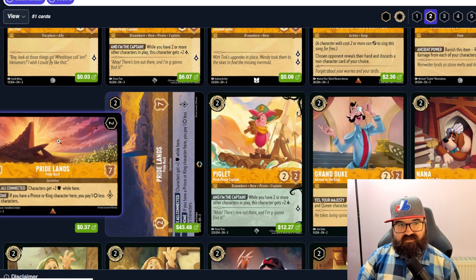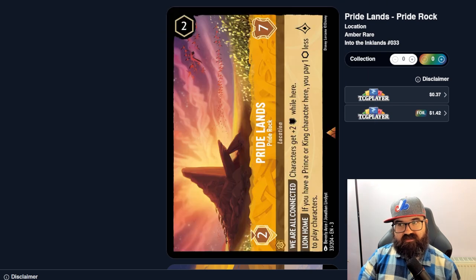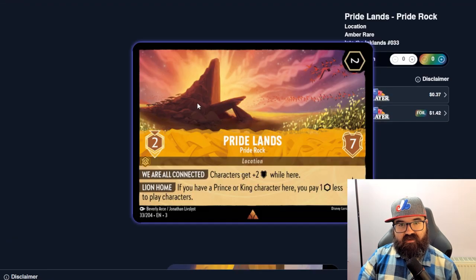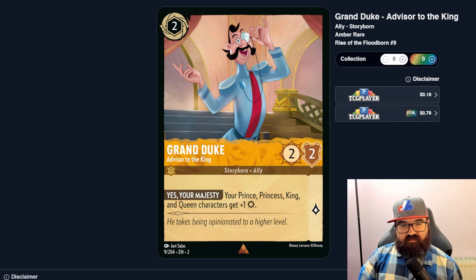Pride Lands — a two-seven location, uninkable. If you have a prince or king character, you pay one ink less to play characters. Characters get two willpower here. Maybe the cost reduction is good enough, but paying two ink to move a character there just for two extra willpower seems a bit expensive. It is a two-seven though, which is pretty strong. It's an interesting card.